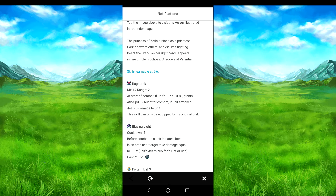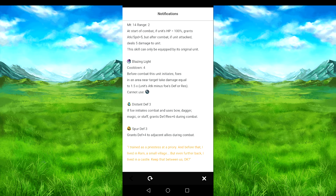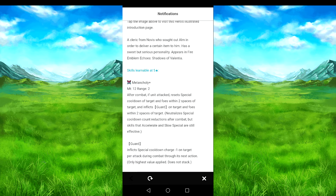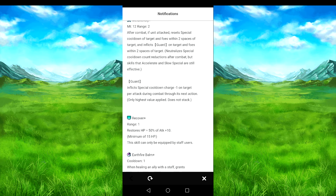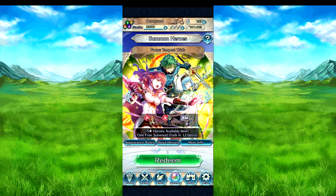Okay, Ragnarok's not too bad. Blazing Light, Distant Defense, and Spur Defense 3 — overall okay. Celica's weapon will heal her, and she puts guard on foes. She actually has Halloween Mia's weapon — it's one that can be refined. She resets a bunch of cooldown and puts Guard 2 on, so that's not bad. Recover from dancing stuff is free. There's quite a lot here.